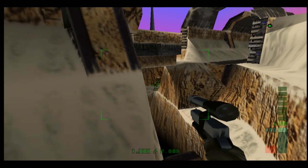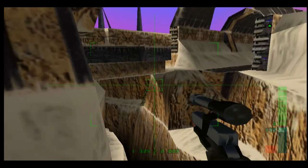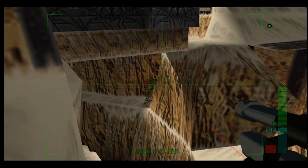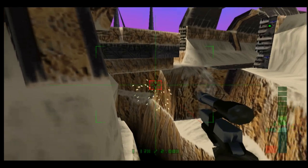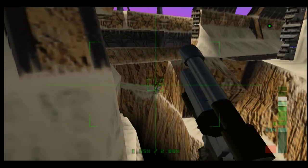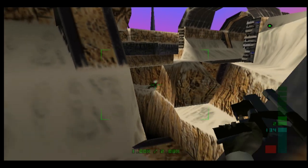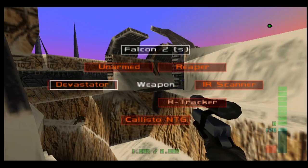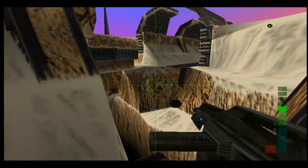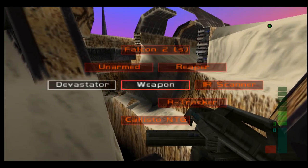Let's get rid of that one first. There's a ladder right over there which is gonna help us get to the other side, but we won't be able to see that ladder till we blow the side of that cliff hole there, which we can do with the devastator, like this.